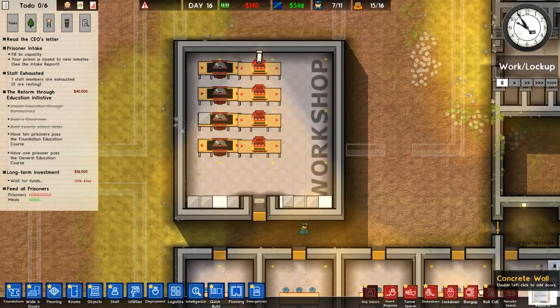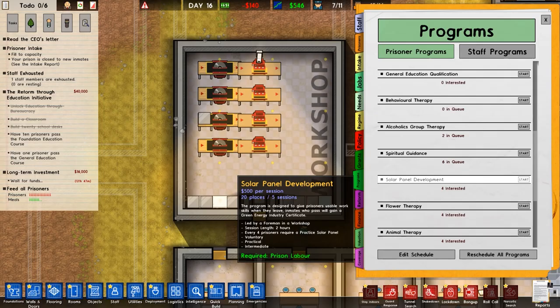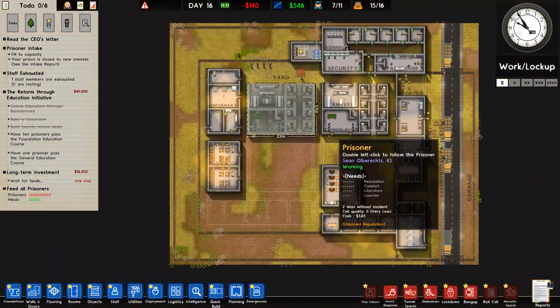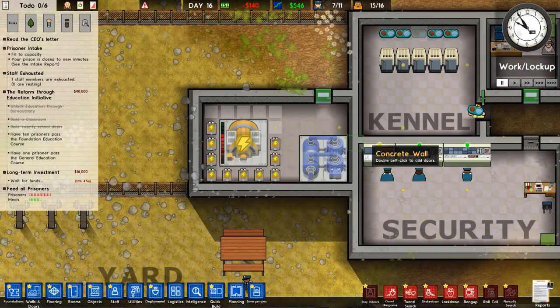Here in the workshop, there's also a program called Solar Panel Development. It's just nice — it comes with the DLC. It'll make sure prisoners are reformed a bit better, meaning they won't come back to your prison and you won't be fined. That's a positive, not for the bank balance, but for reform. This prison isn't using green power at the moment — that's kind of sad.